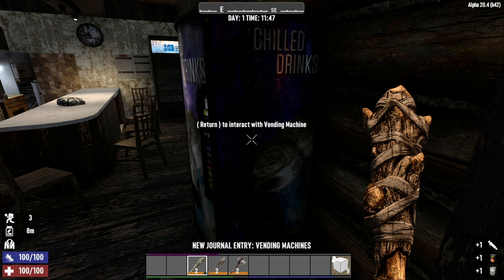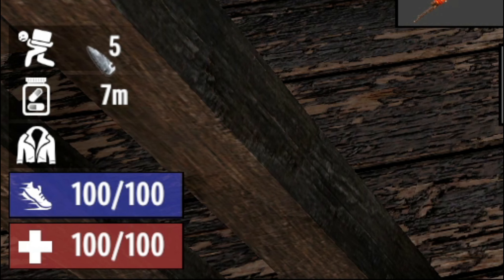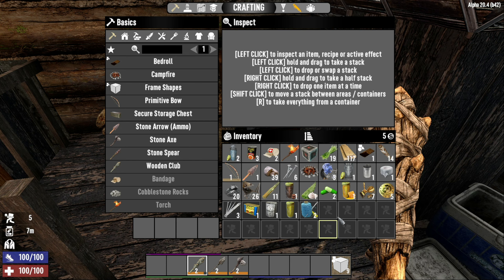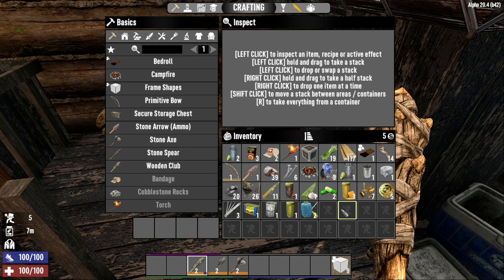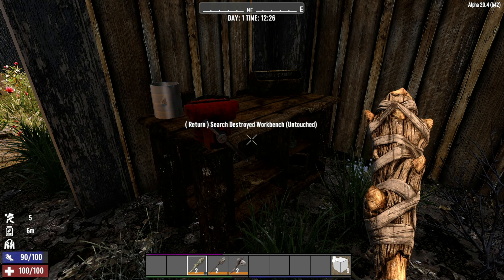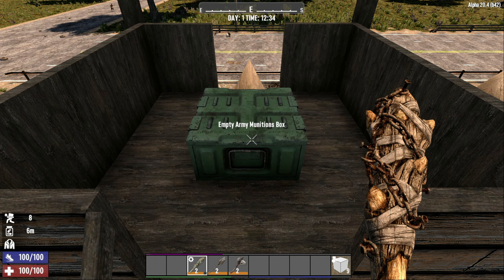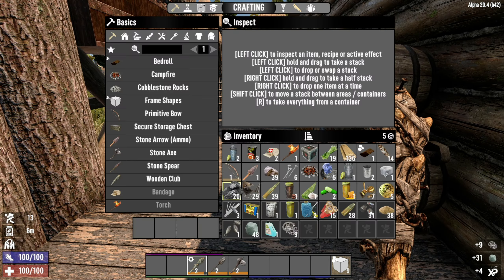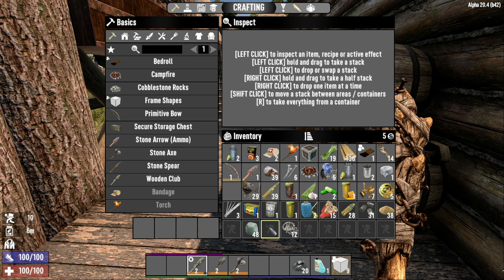There's a vending machine here where you can get cheaper food — the trader himself will charge you an arm and a leg for it, so buy from the machine. Stock up on food because you'll need it during the night. As I've been picking stuff up, you can see I'm encumbered — I'm walking slower with less energy. I haven't unlocked my pockets yet; those give you more inventory space. If you come across broken workstations, search them — you can find schematics inside, saving you skill points later on.